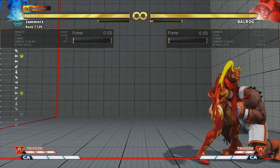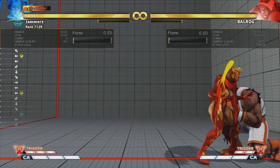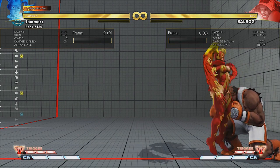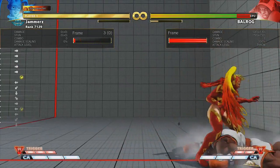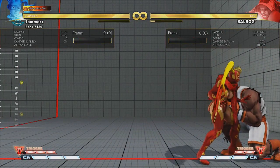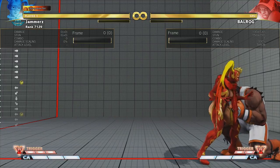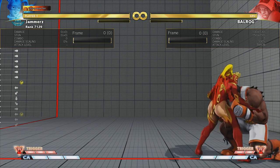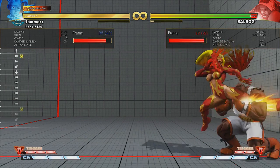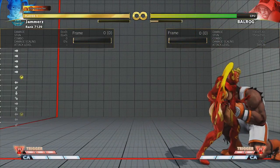The usual thing Mika players do after a brimstone is dash up. Mika's forward dash is 18 frames, so when you do a brimstone and dash up, that leaves you at plus 2. What that means is you've got 2 frames of advantage before the opponent can do something on their wake up. When you see the brimstone land, a dash up is kind of mandatory.